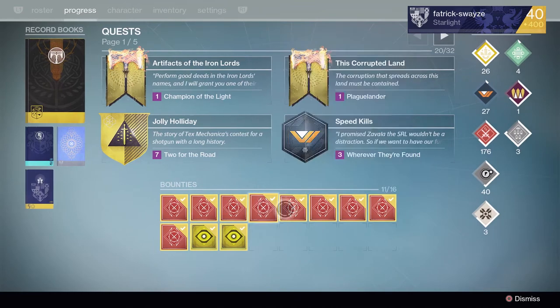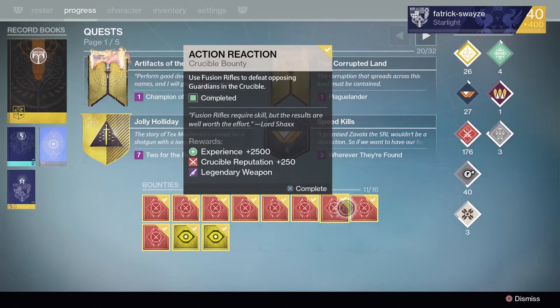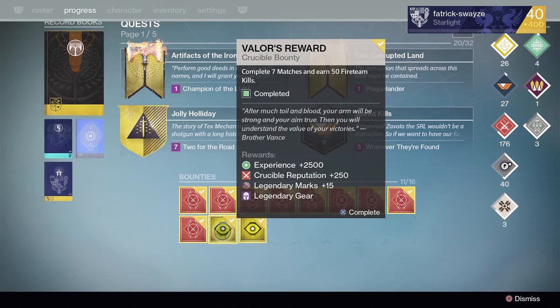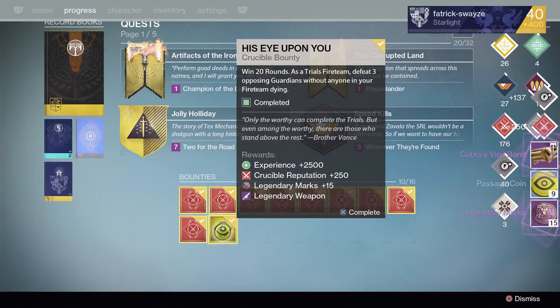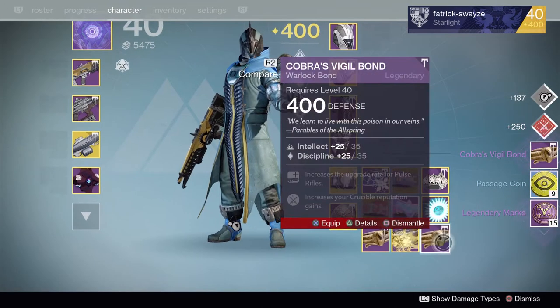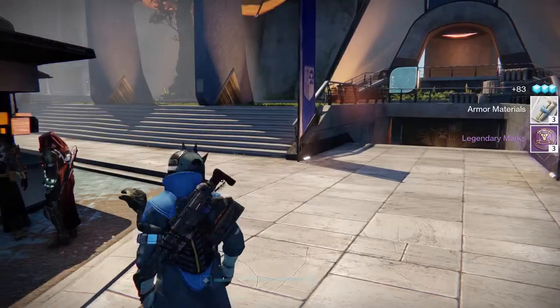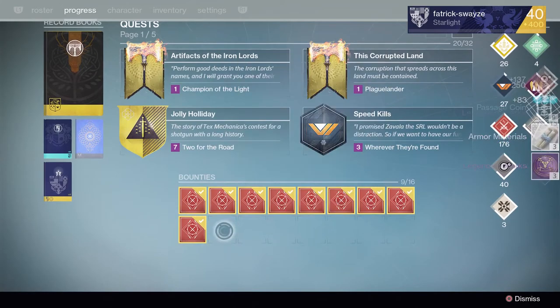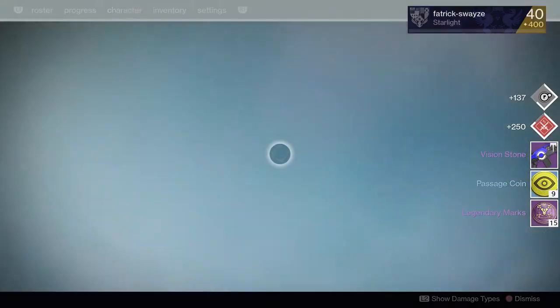Moving on to a couple of trials ones I had hanging over. I pick that one up and get 15 legendary marks and the Cobra's Vigil Bond — another three legendary marks when you discard tier 12 gear. Opening it up: Vision Stone. A nice few legendary marks.